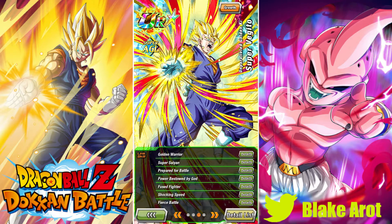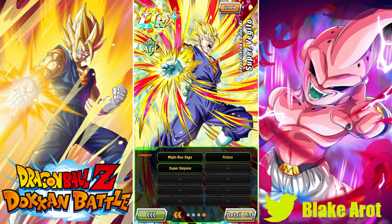His links are: Golden Warrior, Super Saiyan, Prepared for Battle, Power Bestowed by God, Fused Fighter, Shocking Speed, and Fierce Battle. He has an incredible link set — Prepared for Battle and Shocking Speed together are insane. His links are probably the best part of this card. The worst part by far is his categories.